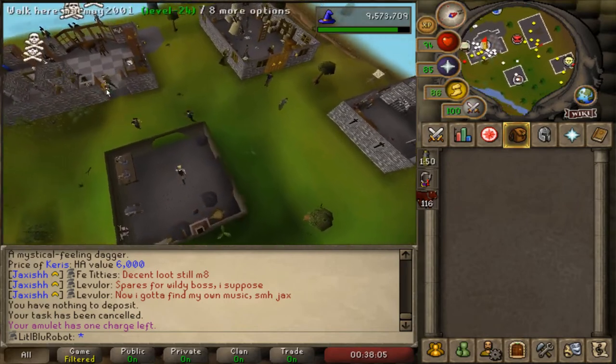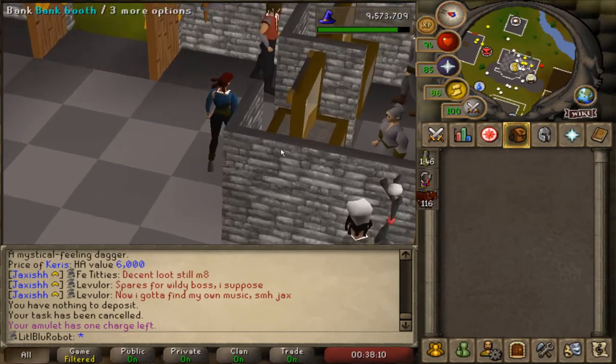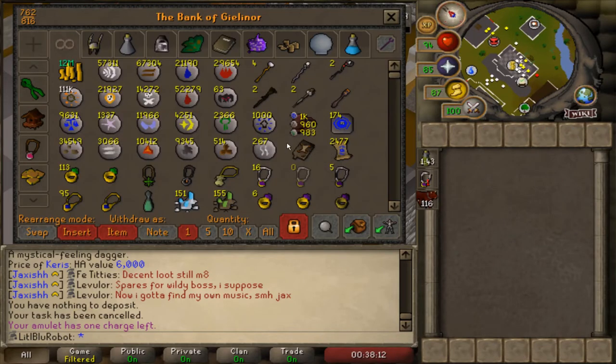Hellhound task - this is normally pretty bad and I'd probably skip it, but the dudes you need to kill with Vetyan count on a hellhound task and I think you need to kill four of them. So this is like 50 Vetyan kills if I can actually be willing to do that.